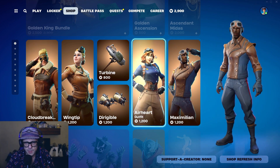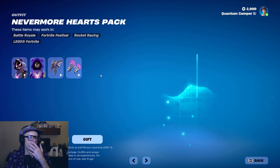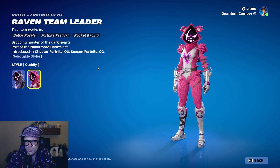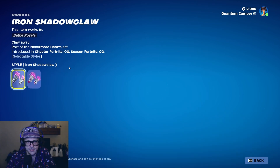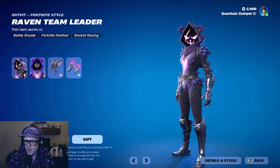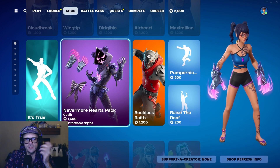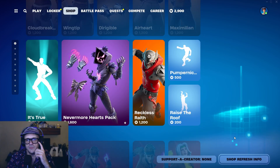We got this whole group here — Earhart, Maximilian, Wingtip. Raven Team Leader is back in the shop till the 30th. I don't understand why — this has such a huge cult following and people adore this skin, or they just absolutely hate on it. It's just crazy. I'm not going to hate on it. Why do people hate on it? Let me know in the comments. It's not for me. We like to keep things not negative. I don't have anything negative to say — I think it's a pretty cool skin. It's just literally not my style, but I'm not knocking you if you wear it.